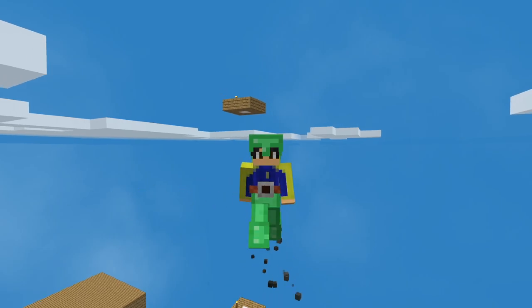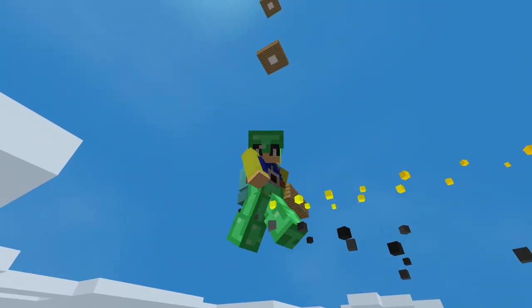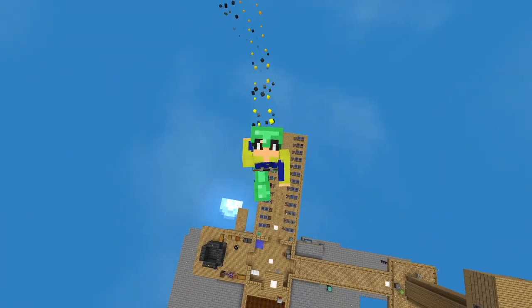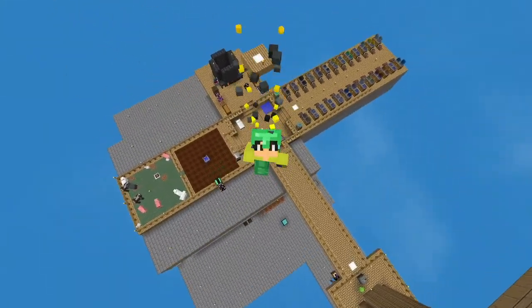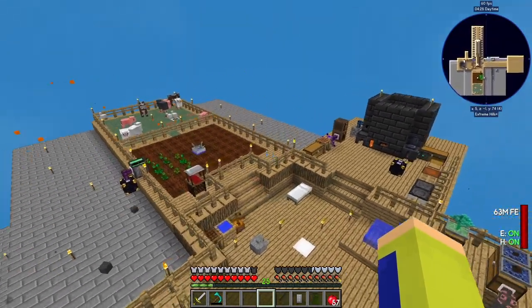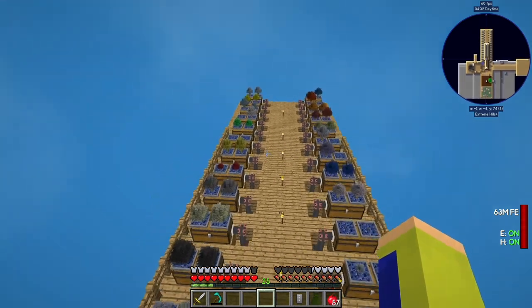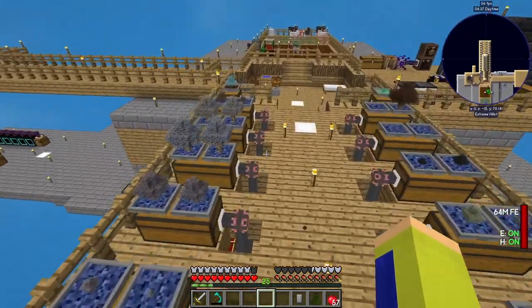Hey guys, what is up, Erving here bringing you another episode of Sky Factory 4. Last time we made this jetpack I have on my back, and it has been so helpful because I've made some changes to the base — as you can see down there it looks a lot different. Up here I kind of left it the same; all of these now have the blue dirt, which is nice.